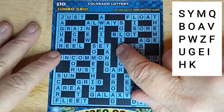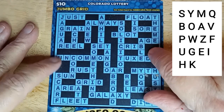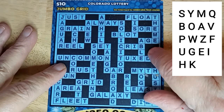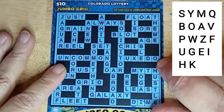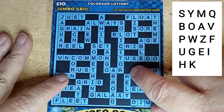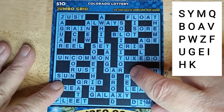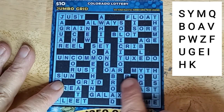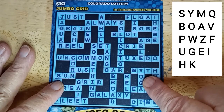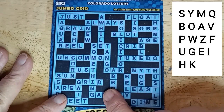Set — no T. Crib — no R, no C. No N, so I can't have uncommon. Tuxedo — I did not get an X, I would have remembered that, but no T anyway. Rest — no T. Or — no R. Come on, you got to give me something. Sun — S-U-N, no N, got the S-U. Myth — M-Y, no T. Grid — no R. Area — no R.